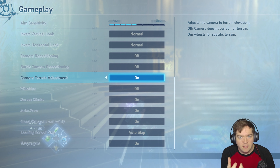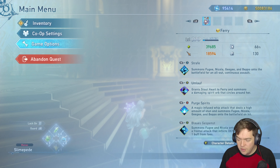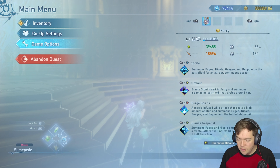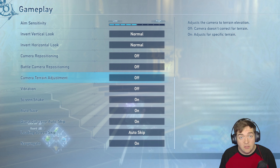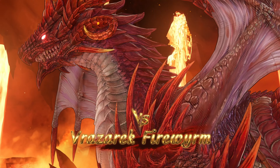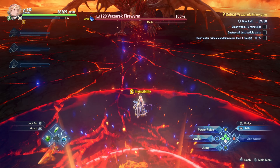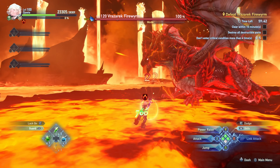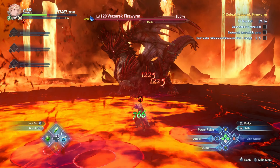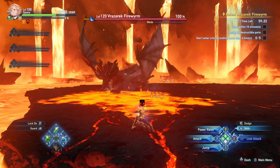The next one is battle camera repositioning. The camera angle will try to jerk in whichever direction you're attacking. Here you see the camera not adjusting, and then whenever I'm over here I will auto-target onto a monster and it will go to that monster. When I turn it off, it doesn't do that. Sometimes when you're fighting monsters like Bahamut it will zoom in on the ship and ruin your whole view. Camera repositioning, battle camera repositioning, and camera terrain adjustment — I change based on preference, so if you like these options, go for it.